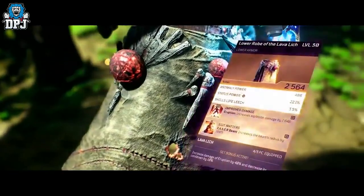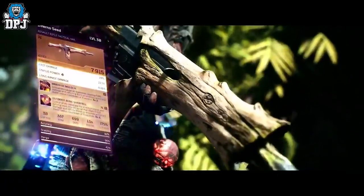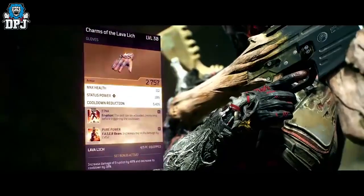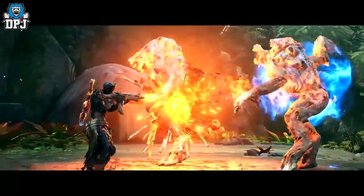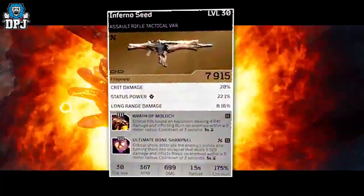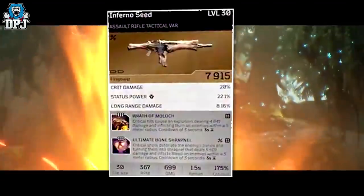The weapon they show off within this trailer is the Infernal Seed. It's a weapon I've shown off before but it suits the pyromancer down to a T, for the simple fact that assault rifles are best used on pyromancers in terms of skill tree perks, and with pyromancers getting health back upon laying down burn on enemies, the Infernal Seed is like it was made for the pyromancer. Its tier 3 mod is called Wrath of Moloch.